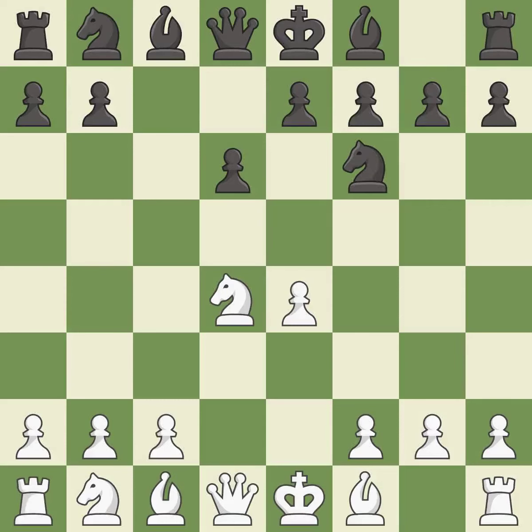Nf6 develops the knight toward the center and attacks the undefended e4 pawn. Nc3 defends the e4 pawn and starts to develop on the queenside. G6 prepares to fianchetto the dark-squared bishop on g7, where it will sit on the long diagonal.